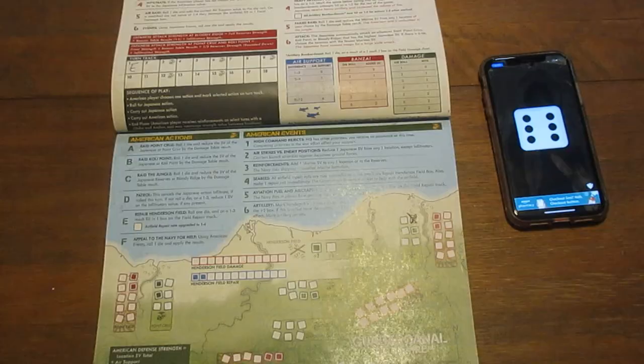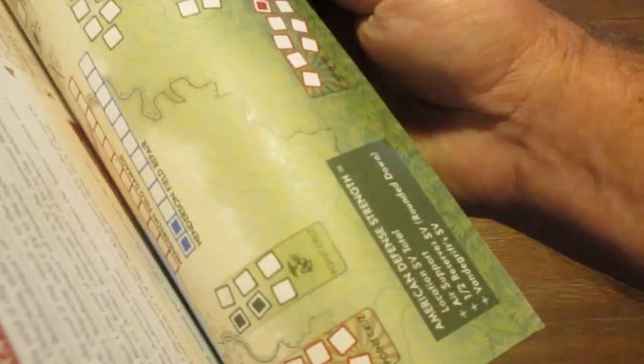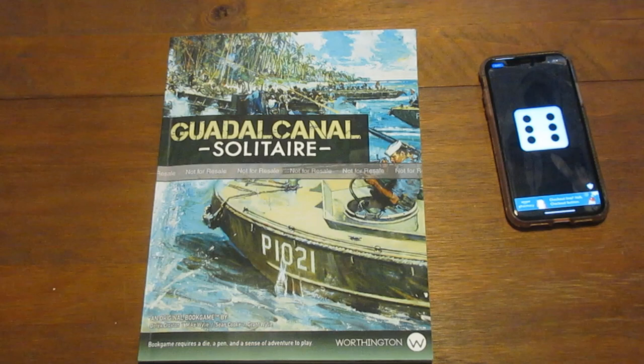In a nutshell, you get 24 plays in the book. Every sixth game the game levels up. You also get a battle log at the back and some designer notes where you can log all your wins, losses, and that type of material. It's available on Amazon — you can also go to our website to find out more. We hope to be publishing more of these videos in the future. Be sure to subscribe, click the like button, and click the bell icon to be notified of future videos. Thank you and have a great day.